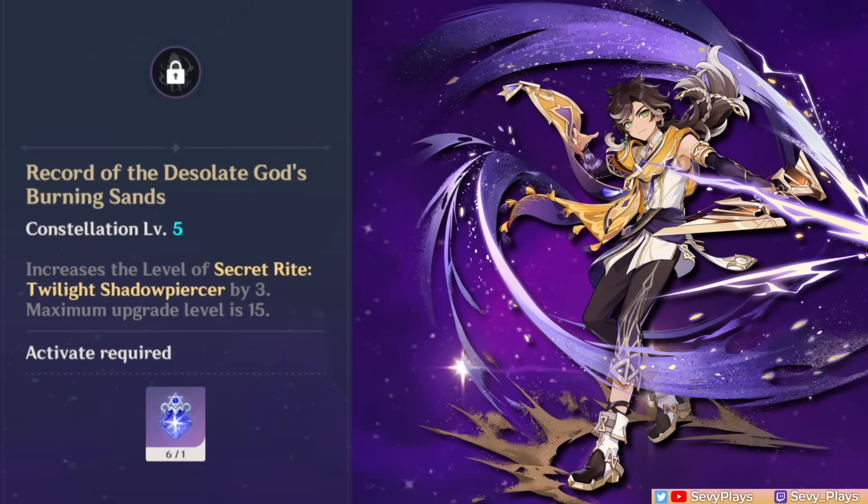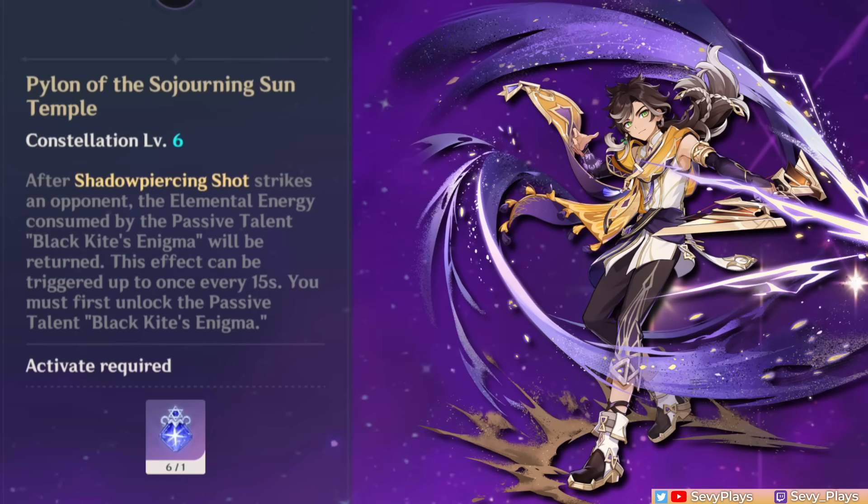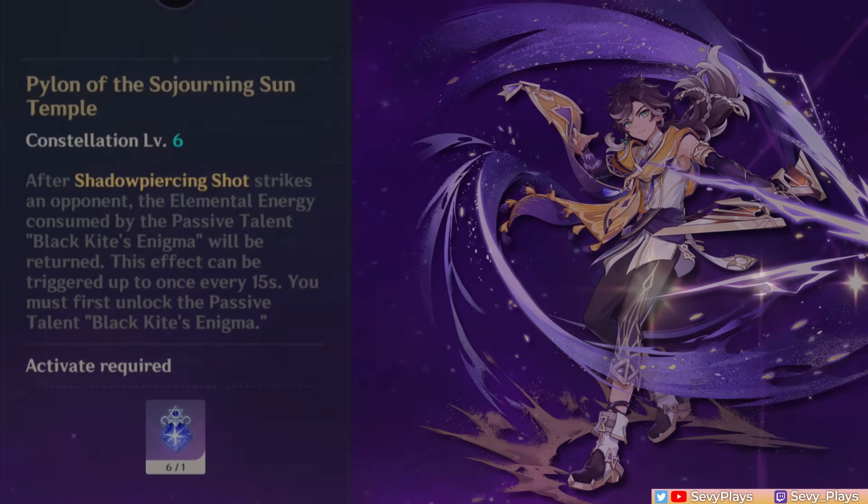C5 increases the burst talent level by three, and C6 gives him a full energy refund from doing a Shadow Piercing Shot that can trigger every 15 seconds. This does have an impact on his gameplay, as it lets you add free charge attacks in his rotations, which results in more damage potential or easier energy management.